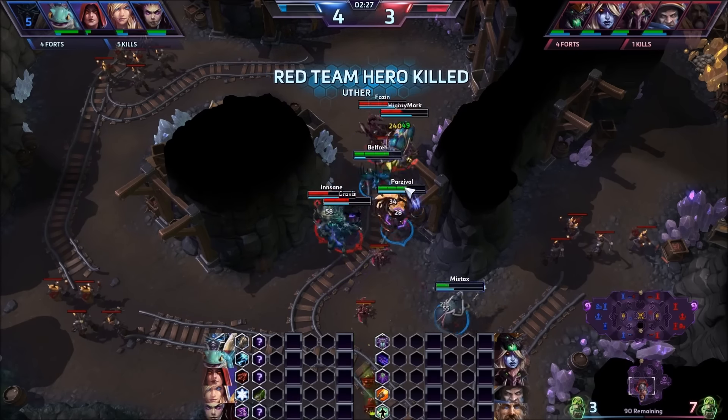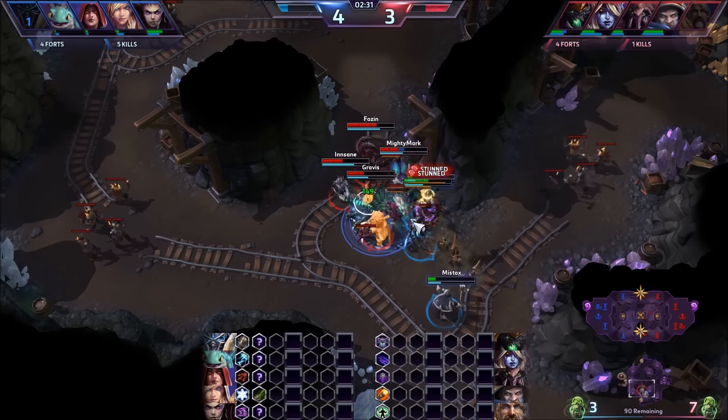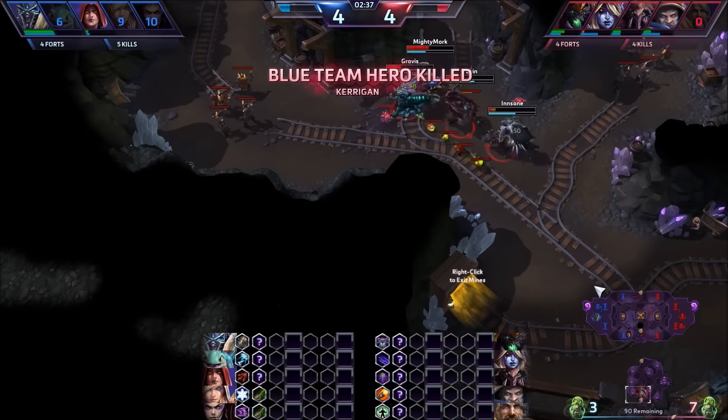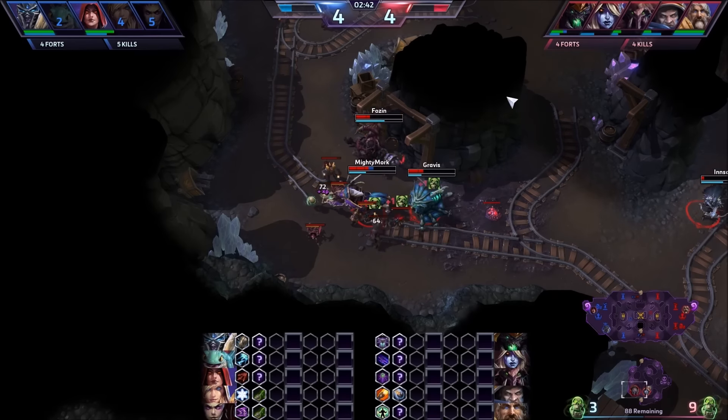Noser's going to go down, but Uther can still heal us. We're going to try to get Brightwing down. We get Brightwing down and Kerrigan should go down next. We clean up pretty well there. That fight went better for us — it's now four to five kills, very even experience. So we were able to catch back up.